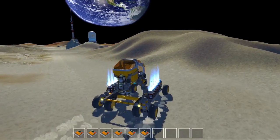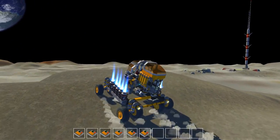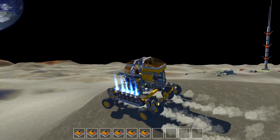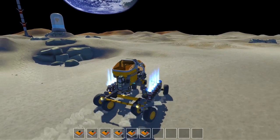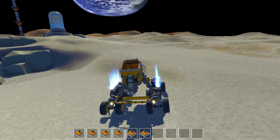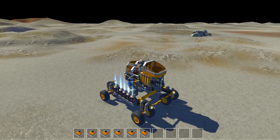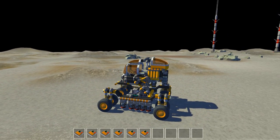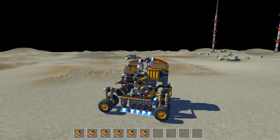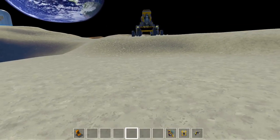This rover also has another mode where it'll flip those thrusters to the other side and you can actually fly around with this thing. We'll find a little better area to do this. Let's deactivate those and flip them over — activated again. Whoa, I jumped out. That's not good.